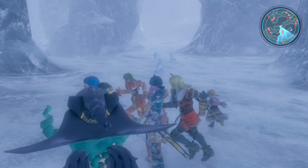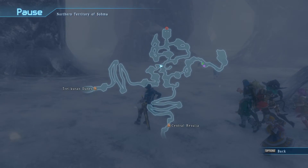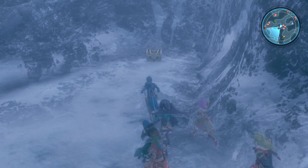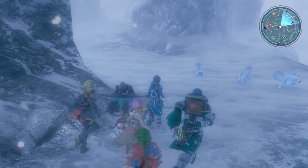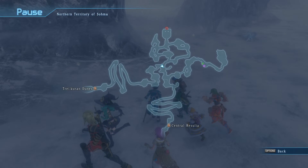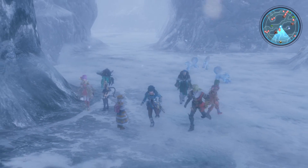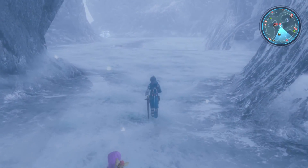Welcome back to Star Ocean: Integrity and Faithlessness. Starting today out in the Northern Territory of Soma. What we're going to do right now is go through all the areas we've been through and use our newfound lockpicking ability to open these locked chests, which are going to have some really good stuff — a bunch of signets, a bunch of moves, some really powerful items. The first one was right there in the Northern Territory of Soma. We'll be doing some private actions along the way, some side quests, and I'll be making a cut when we get to our next destination.